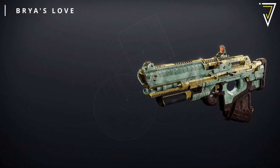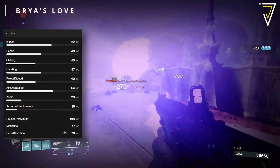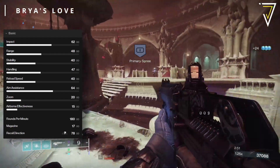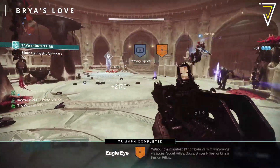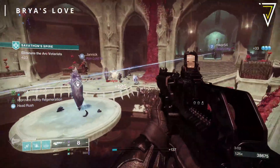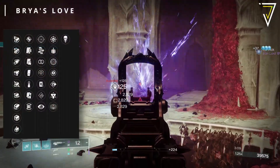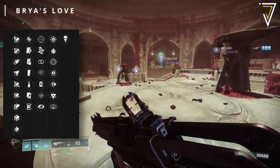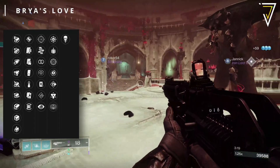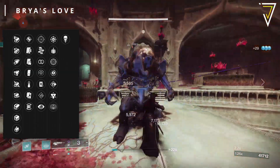Next up we have Briar's Love, a legendary void scout rifle — precision frame, so the recoil pattern is more predictably vertical. It fires at 180 rounds per minute with a reload of 2.4 seconds. Chambered Compensator and Arrowhead Break are the most popular barrel choices; Accurized Rounds is the popular magazine choice, alongside Appended Mag or Tac Mag for PvE. In the main trait column: Rapid Hit, Keep Away, Loose Change, Perpetual Motion, No Distractions, Shoot to Loot, and Perfect Float.